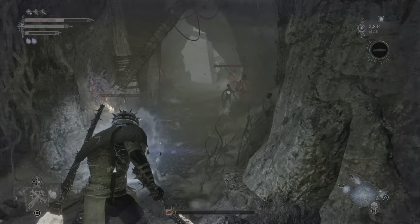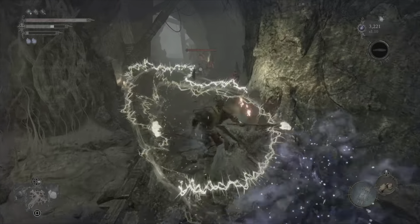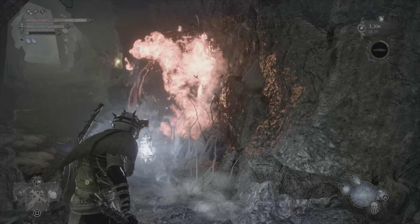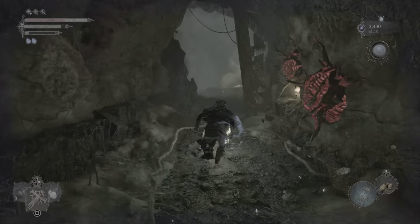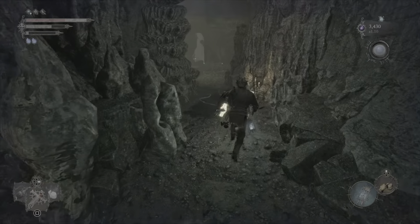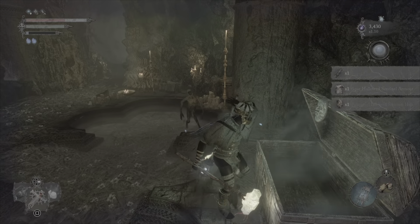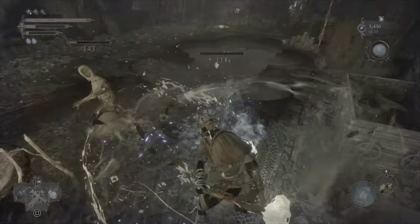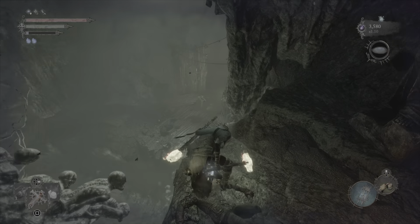We're going to pop all of these little exploding pustules that we can. Should be fine by now — run to the top. We have a chest to our left — coming through here, I think it's like a bleed resistance or something like that.